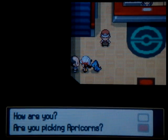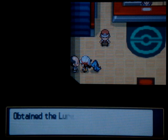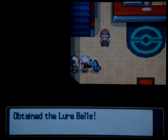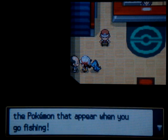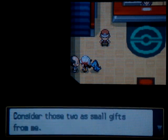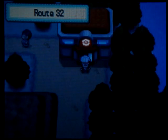I talked to this guy here — tell him you're picking apricorns and he'll give you two Lure Balls. They're a type of Pokeball that makes it easier to catch Pokemon that appear when you go fishing. He tells you to go find a guy called Kurt by Azalea Town, and he'll show you what you can do with apricorns.